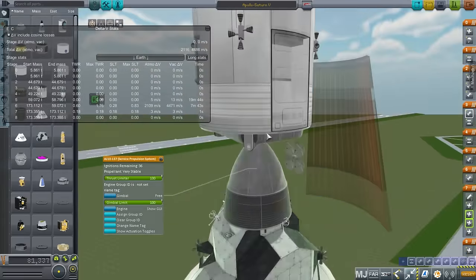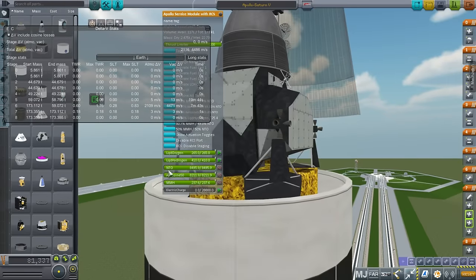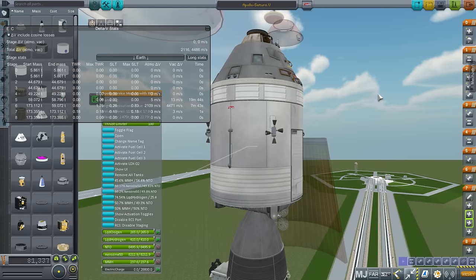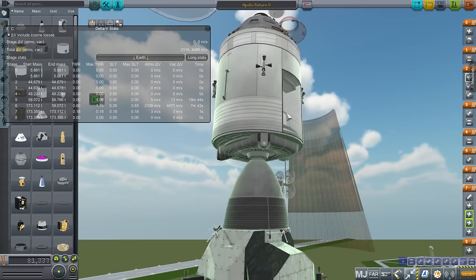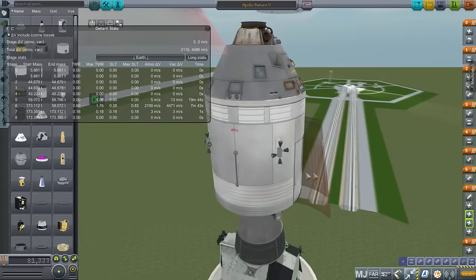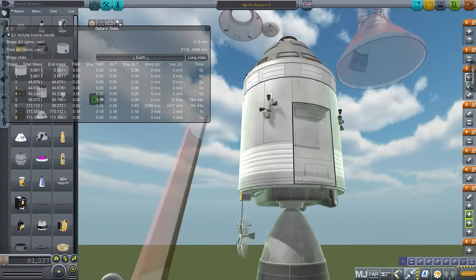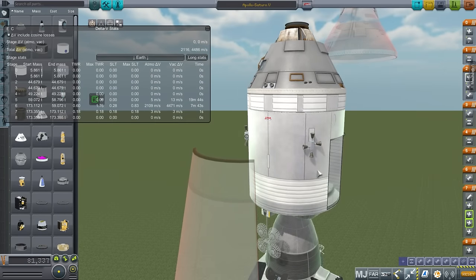The AJ10-137 burned a totally different fuel than the lower stages. It's Aerozine-50 and N2O4 — nitrogen tetroxide. The reason it used that fuel is because it's storable. It doesn't need to be frozen or anything like that; it can be liquid at any temperature this is likely to be in. There was also room for experiments, and they actually deployed some satellites around the moon on certain missions.